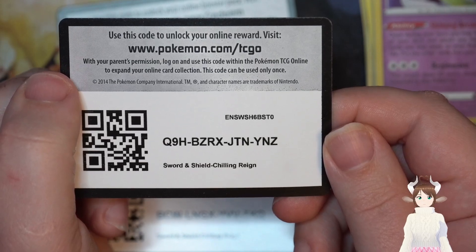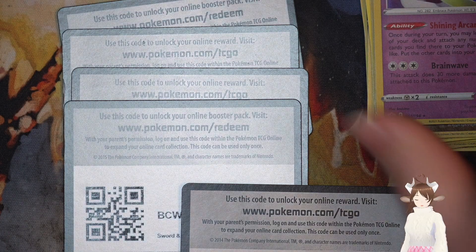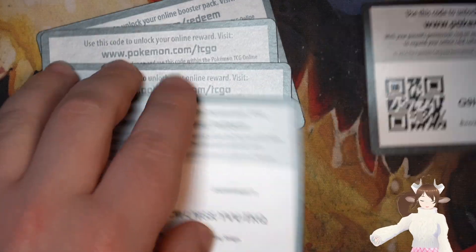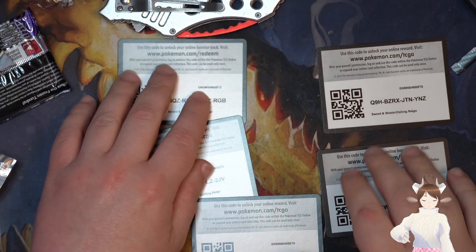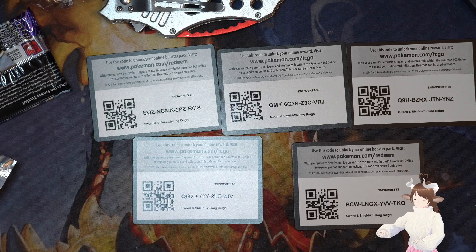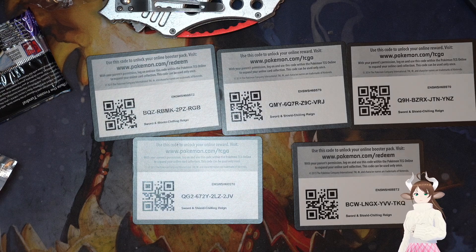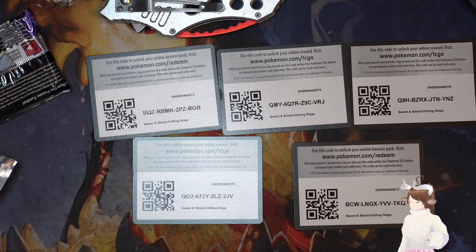Q9HBZRXJTNYNZ. Alright. I'm gonna remove those and just zoom out a bit. So if y'all missed it — here are all the codes for today that I'm giving out. I have five more codes in reserve when I do stuff like Japanese cards. We opened up 10 packs today and we might do some more next week. I have 36 in a pack so I might have enough for like two weeks worth of this stuff. I don't like to go over 50 minutes per thing, so I'm thinking this is about the right speed — 10 packs a session.